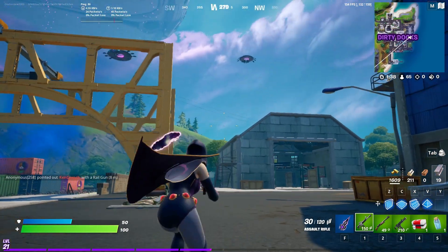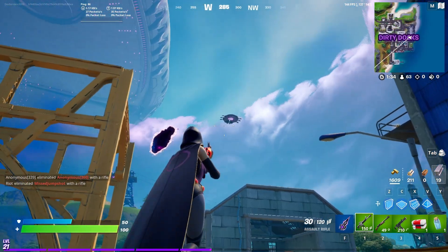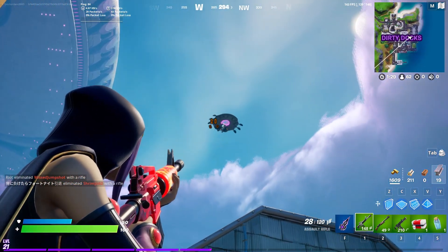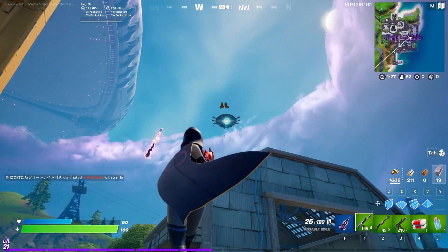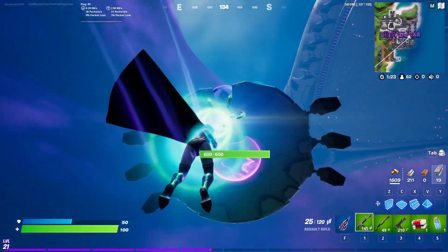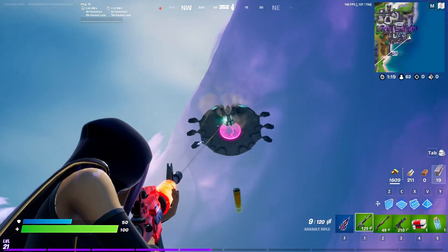Okay boys we are back and I landed at Dirty Drops again because I felt like it. This time we are not going to get sniped. Last game I got a purple pump and all but we just died to a sniper - and I have a feeling that was my sniper. So yes, that's sad. But we are going to take down this alien ray gun now, get the UFO and the gun.